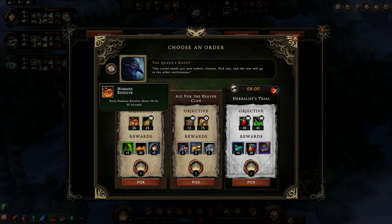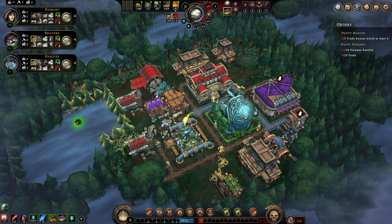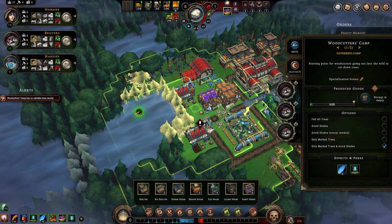All we have to do is get their resolve above 26 for 30 seconds. That's at least a little bit easier than the other things. One of the other ways while we're waiting for our guys to chop down the glades: we do need to start working on the idea of housing our settlers. We're going to just do fell all trees for now.